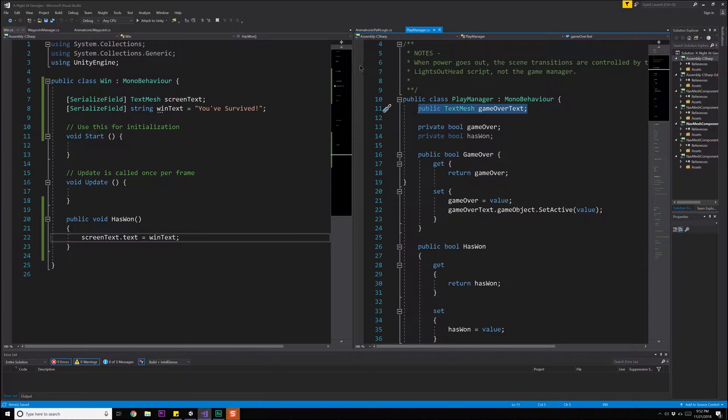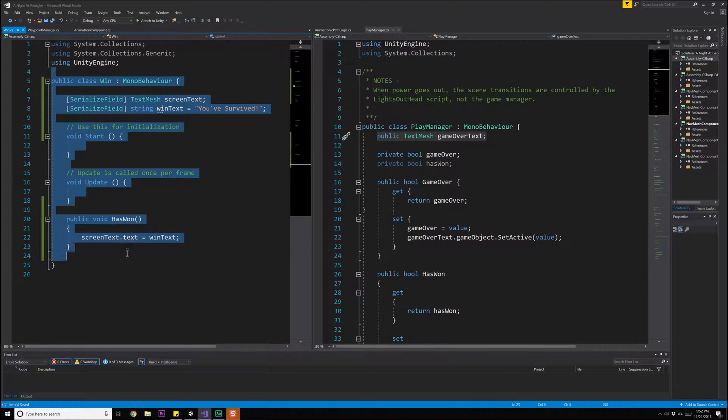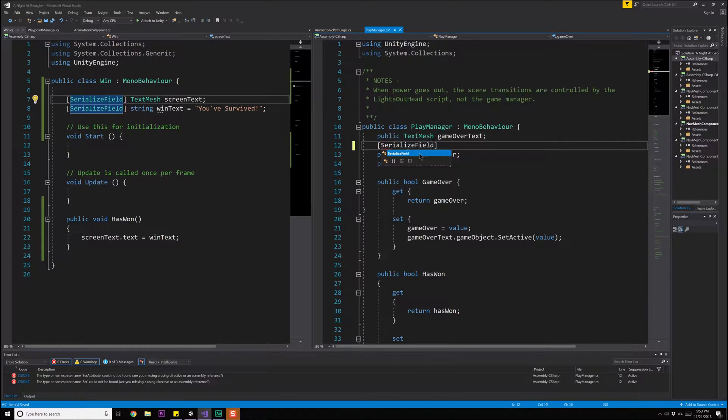The PlayManager is going to need access to this Win class. I'm thinking the PlayManager could have different win scenarios, so should Win inject itself into the PlayManager, or should the PlayManager find an object of type Win in the scene? Not sure at the moment, so for right now let's just create it as a serialized field variable we can pass in.